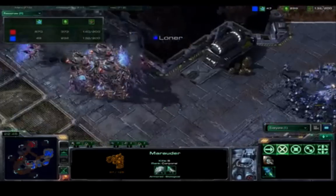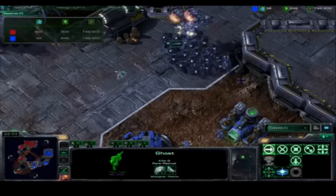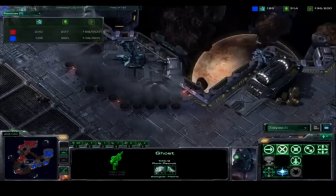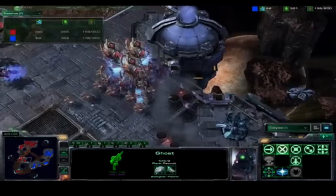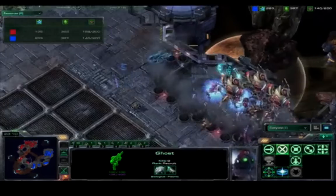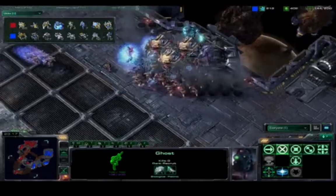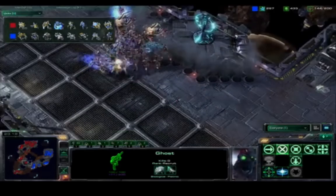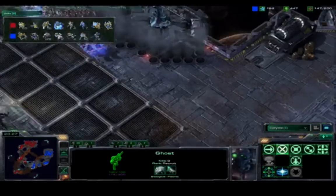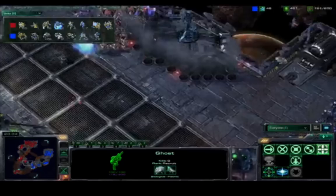Such a tense position right now. Loner has a ghost with enough energy to throw down an EMP. EMP denies all energy and takes away shields, so one well-placed EMP can turn the tide of battle. NextGenius is at 158 food, 20 ahead of Loner at 140 food. A Banshee is cloaked, trying to snipe some Stalkers. He's not going after the High Templars and he needs to kill as many as possible. If he can EMP the High Templars, then it will be extremely hard for NextGenius to hold.